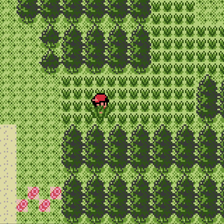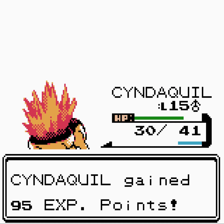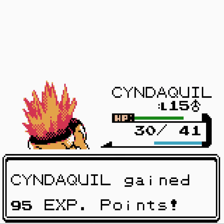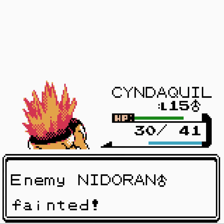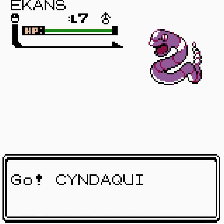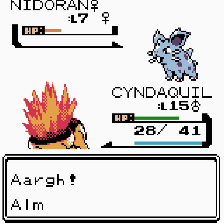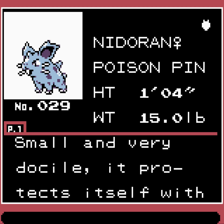We find a Female Nidoran on the routes. Ember doesn't kill it at only base 40 power — good. We go for the Pokéball. 'Doof doof' — I thought that was in. Come on, stay in the ball... there we go! We catch ourselves a Female Nidoran, the Poison Pin Pokémon.